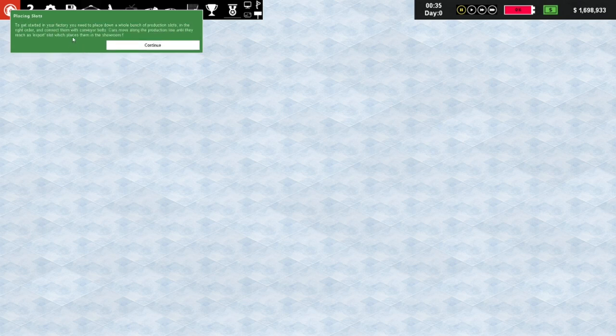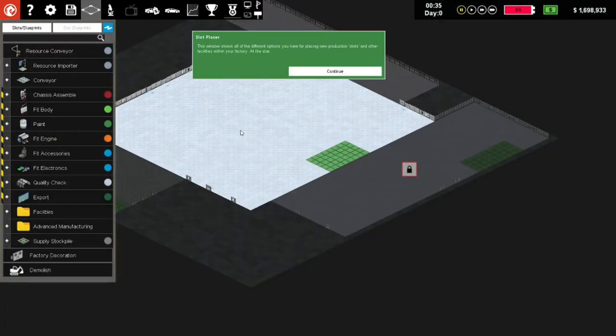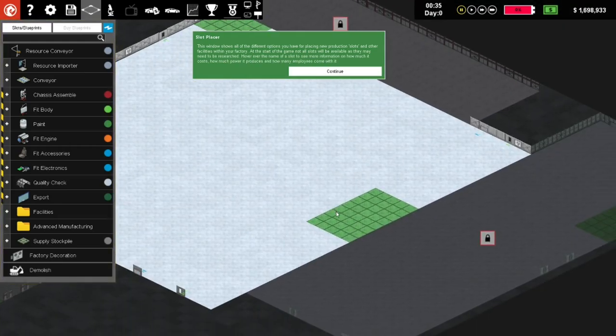To get started you need to place down a whole bunch of production slots in the right order and connect them with conveyor belts. Cars move along the production line until they reach an export slot which places them in a showroom for sale. Click the button to launch the slot picker and start laying out your factory. Let's see - this is the factory zoomed out, now we can see what's going on.